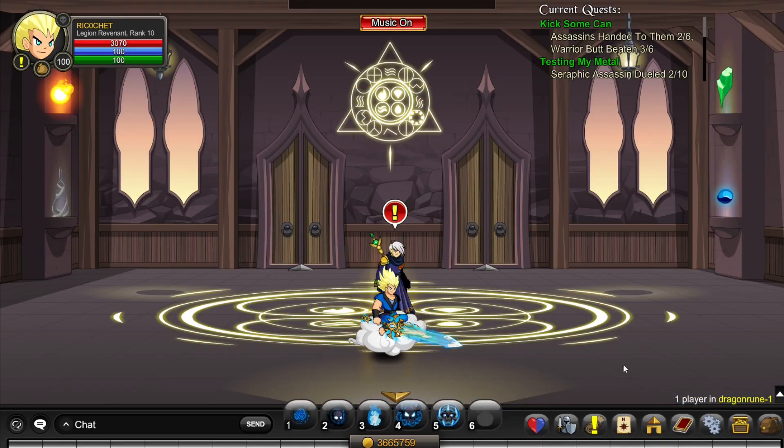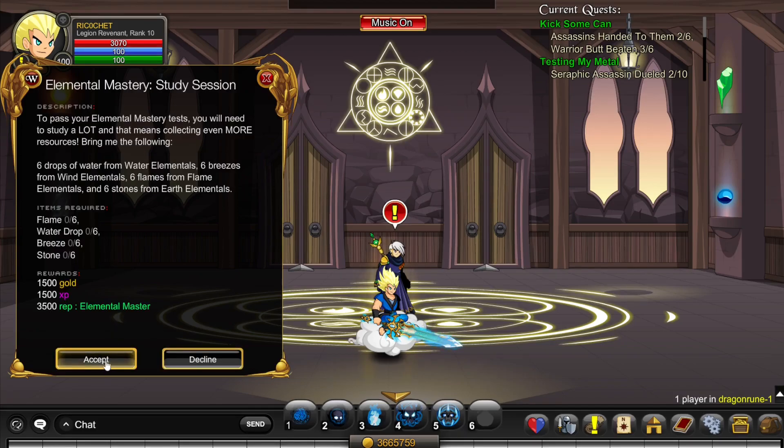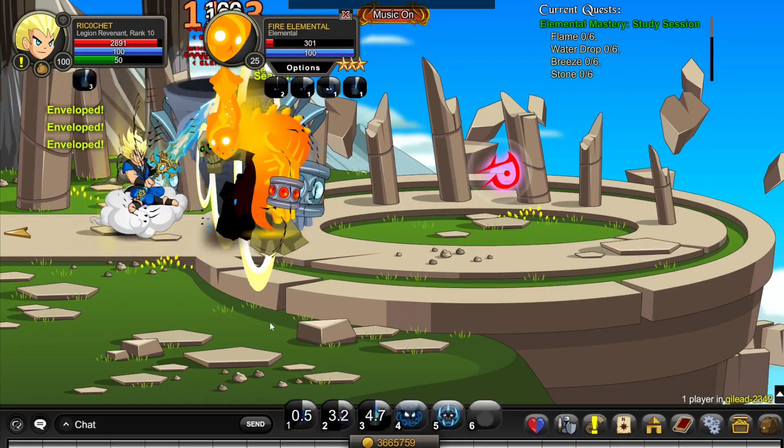To get rank 10 Elemental Master, go to slash join Dragon Rune. Accept the Warlock's quest 'Elements of Research' for 800 rep, and accept the other quest as well. Then go to slash join and kill the elements until the quest is complete.